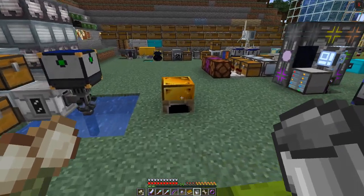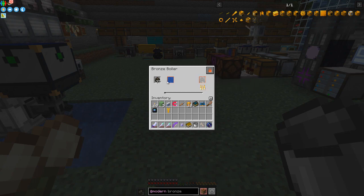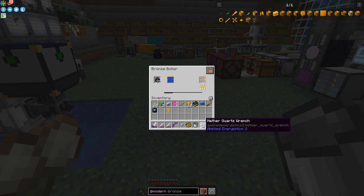Now it needs some fuel. I'm going to be using charcoal because I've got stacks of wood — the tree farm is doing extremely well. We put that in here and it's going to heat up fairly quickly. The temperature is shown down here, and as soon as it's over 100 it should start to produce steam.